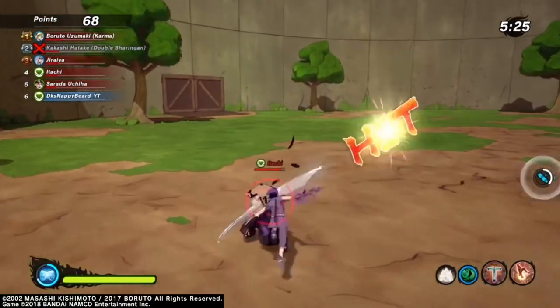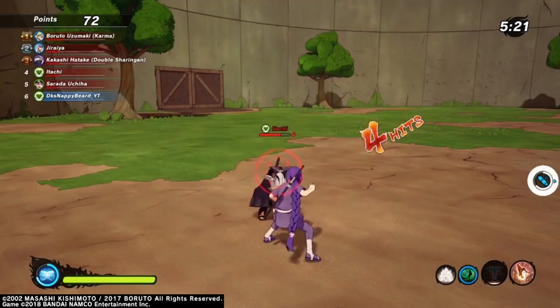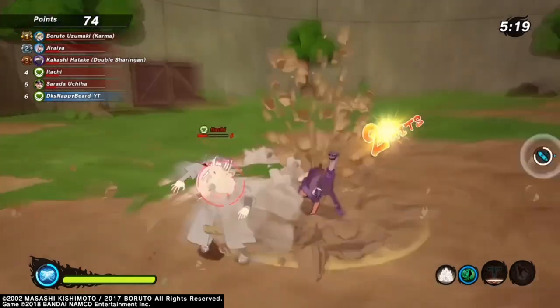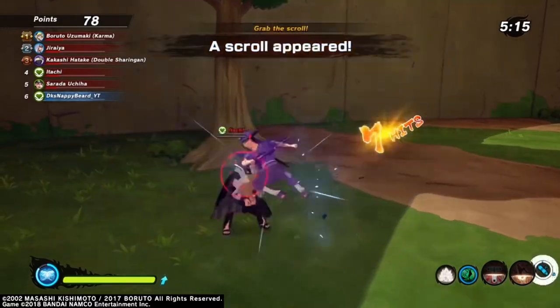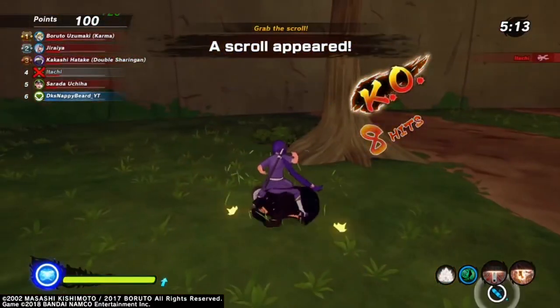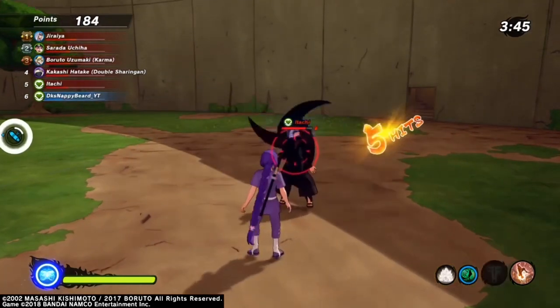I'm not gonna lie to you, this build right here is wild. With Susano being able to break Sand Shield and Waterpillar, it might actually be meta. I'm not gonna say for sure, but I'm gonna say it's gonna be a very useful Jutsu. Both Itachi Jutsus are actually OP if you ask me.